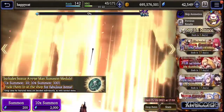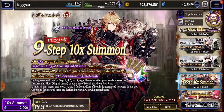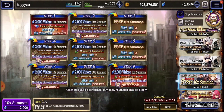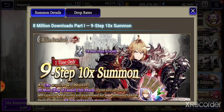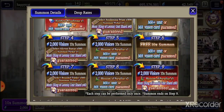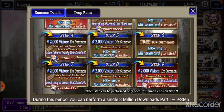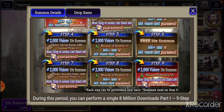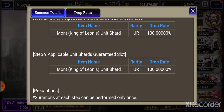On to the actual summonings. MR unit guaranteed — Mont shard, Mont shard, Mont shard. So there's about 12,000 worth of Mont shards. And then you get the paradise bloom, so I guess that's good. You also get an extra 80 guaranteed, so I think that's basically worth it.